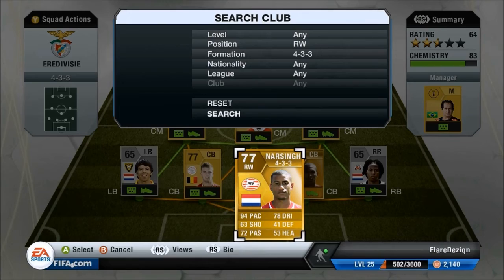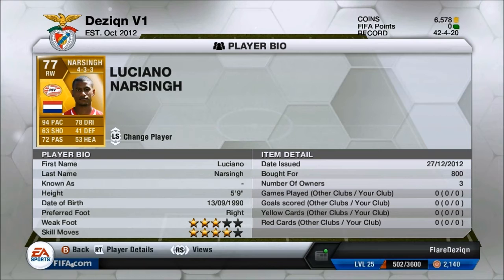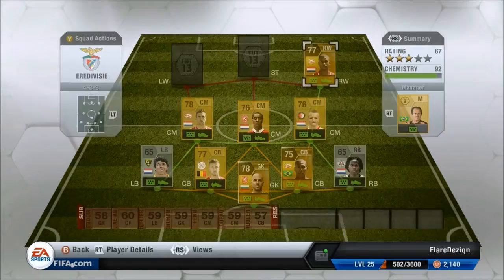At right wing we obviously have the OP overpacing Norcing, got him for 800 coins. He has 3-star weak foot, 4-star skills, 94 pace, 78 dribbling and 72 passing — oddly high passing for a right winger. He is a bit of a pacer.